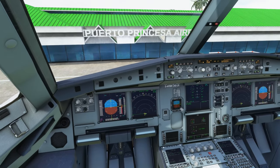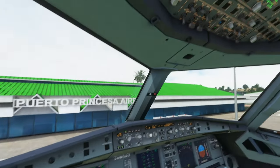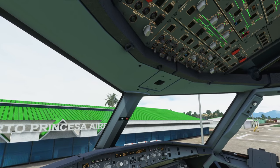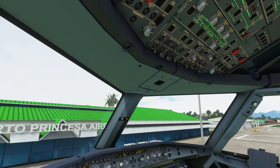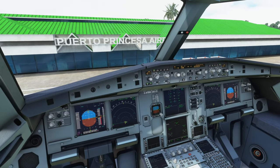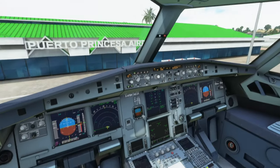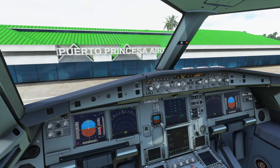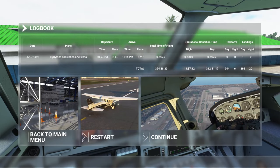Let's move forward a bit while we wait for the APU to complete startup. There it is. Parking brake set. Taxi lights off. Seatbelt signs off. We have the APU available. Now we can shut off the engines. There we go — engines off.